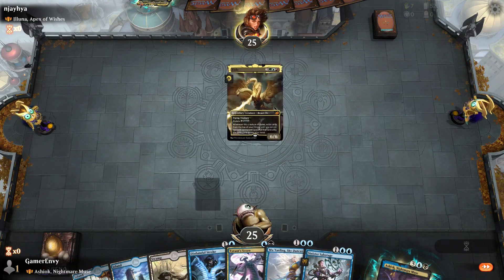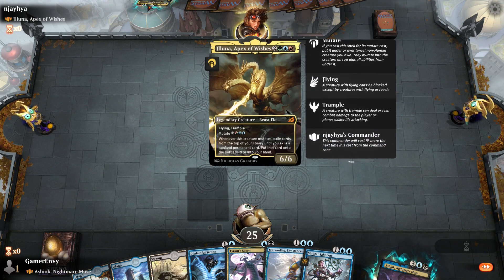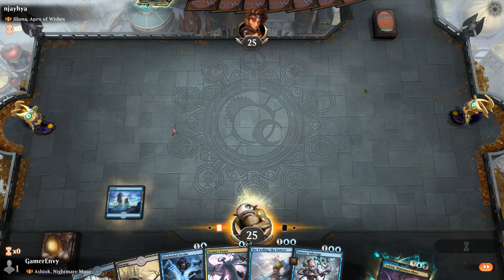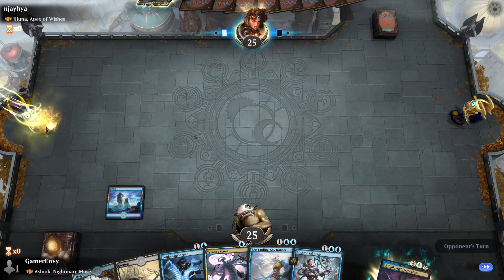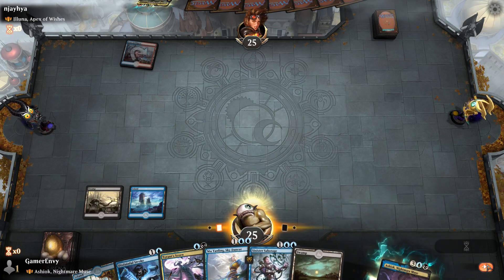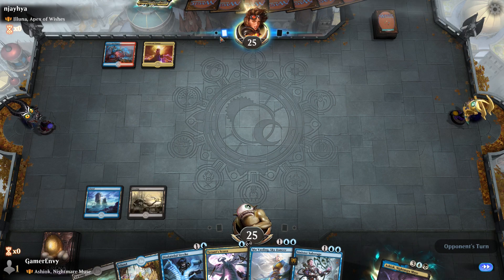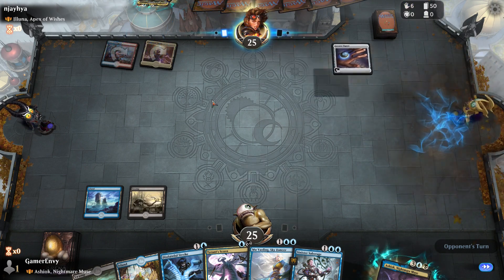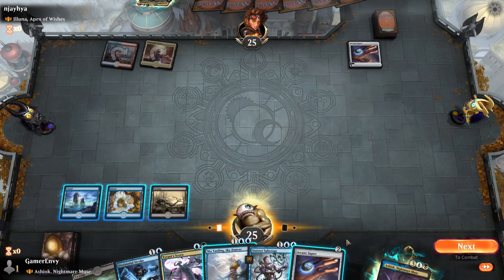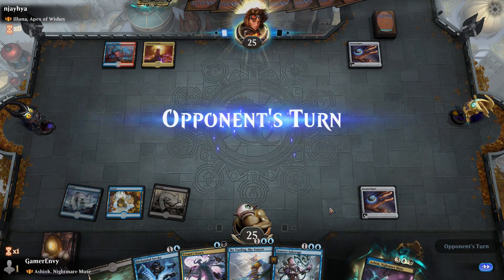I can play most of these cards out. It's alright. I'm going to play an Island going first, then a Swamp and pass my turn because I can't really do much right now. Opponent plays Arcane Signet — nice. I'm going to do the same and play an Island and Arcane Signet as well. Next turn we can get Ashiok out and that's going to start being some fun.